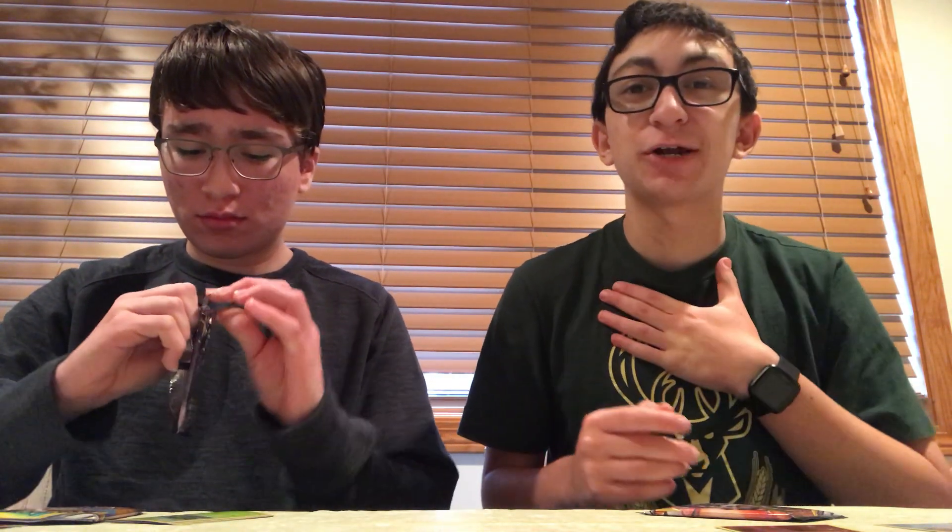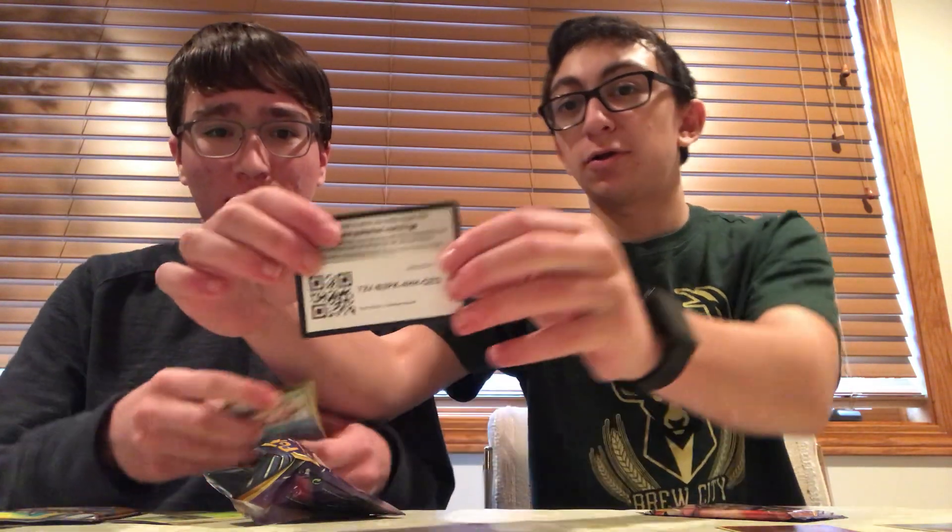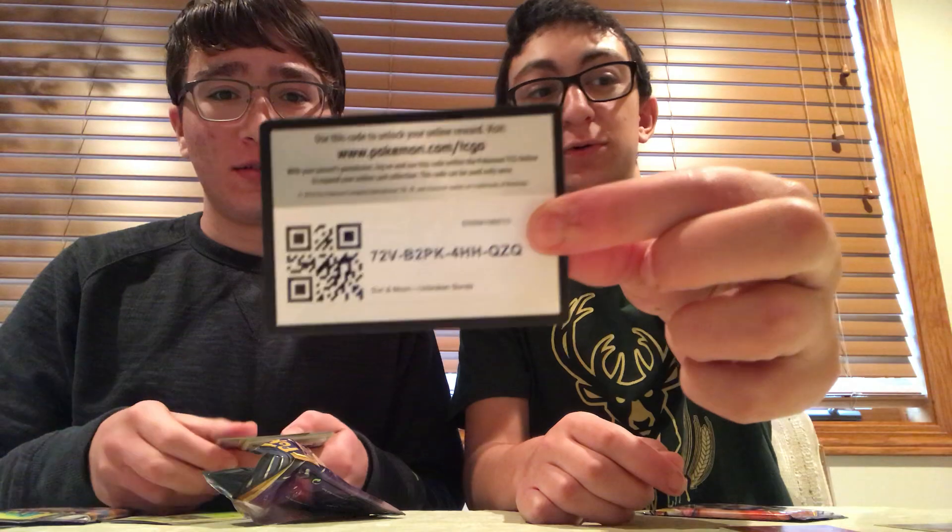Tari's going to open some Unbroken Bonds now, or as we call it on the channel, Unforgiving Bonds — worst pulls ever. Really, really hard pull, right? Don't show him the code card. So what you're going to do is take this and show it to everyone. Here's your code card — one, two, and done. You can do it next time.